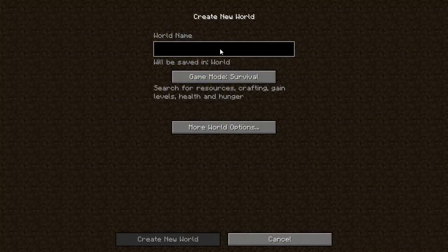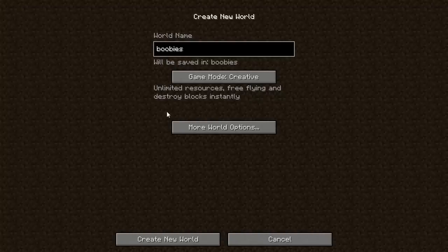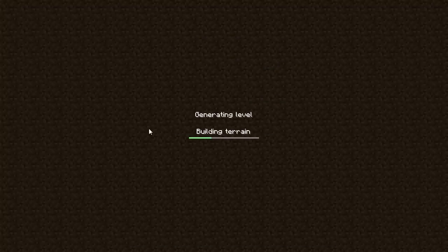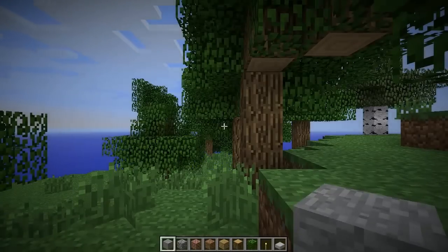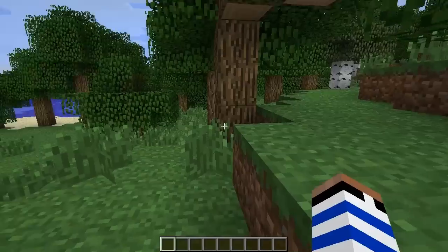The seed is called 'boobies,' so we'll go ahead and put that in. We're in creative mode. All the information will also be in the description below if you need to copy and paste. What we're going to be taking a look at in this seed is a really small village right off the bat, and this village contains five diamonds, which is pretty awesome considering you're just starting out.